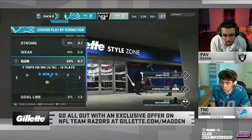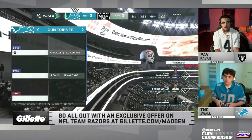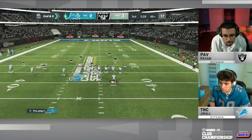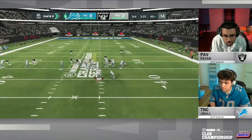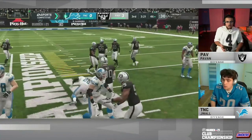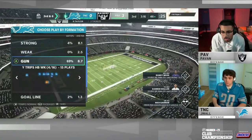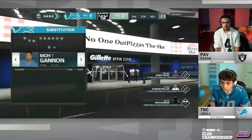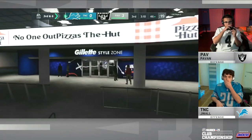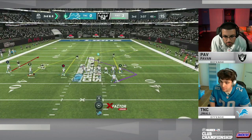Madden 20 was very much a runner's game, but Madden 21 is more of a passer's game — a 5.7 yards per carry is huge here. That was a nice little battle inside the game: J-Wall stopped, tried to wait for the hole with patience, but Pavan said no thank you and came with the hit stick, blowing it up in the backfield. Manageable third and six for J-Wall — the whole playbook's open. He can go back to the inside zone, but I think he's going to air it out.